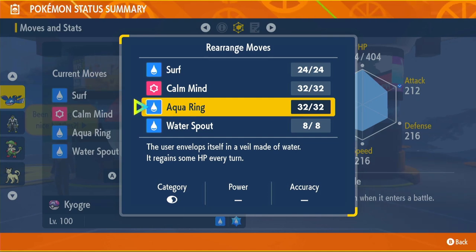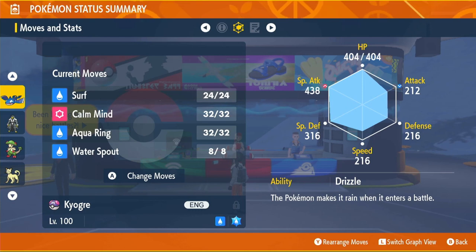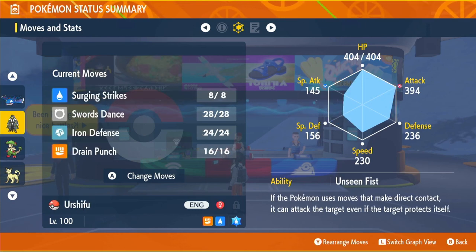The fourth move is Aqua Ring to help stay at higher HP so we can use Water Spout more frequently. There are other options though: Thunder works well since it can't miss in Rain, Origin Pulse, Ice Beam, Tera Blast, or Blizzard. As long as you have Surf, Calm Mind, and Water Spout, the fourth move slot is flexible — use whatever works for you.